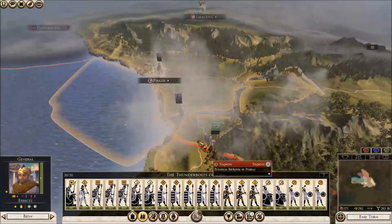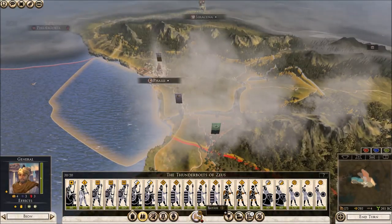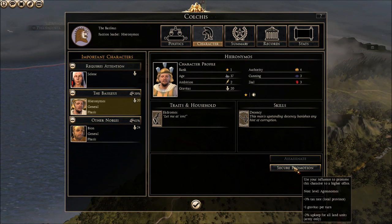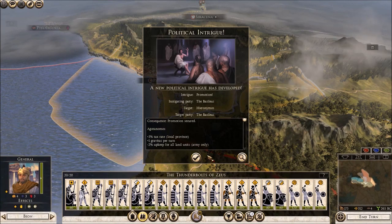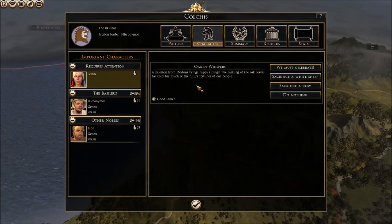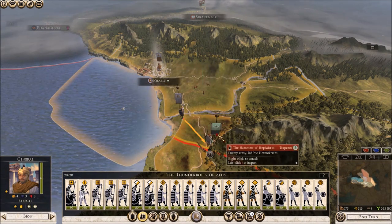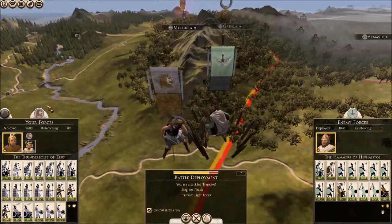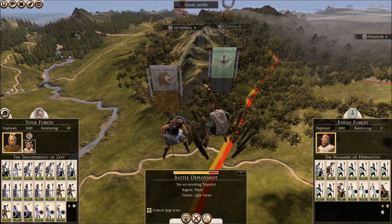We can't use the spy for poisoning anyway so it doesn't really matter. There's a nice general trait that gives plus 3 tax rate, gravitas per turn, and minus 2 upkeep - let's apply that, it helps us financially. There's also an event: a priestess from Dodona brings happy tidings. The battle odds are in our favour, which is great. Once we've taken this army out we can replenish for about a turn and then quickly move against the garrison settlement, put some population border in there, get some food, and hopefully expand to better units. Let's go to the battlefield.